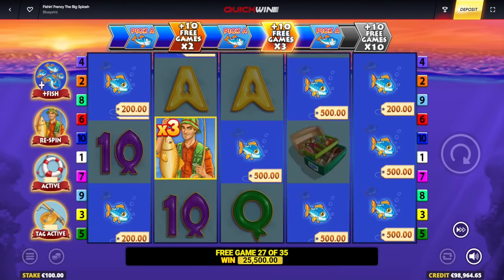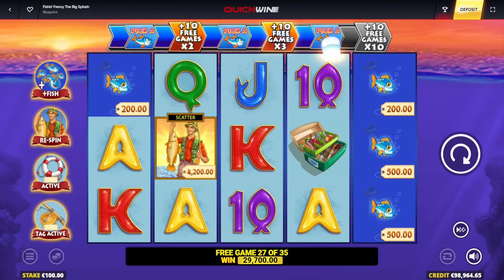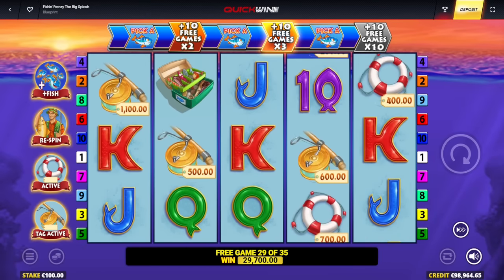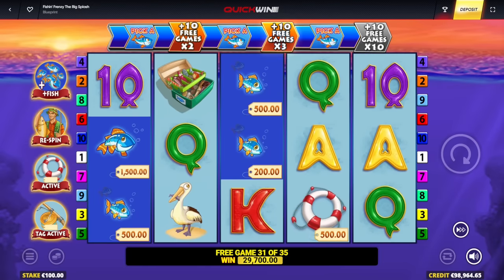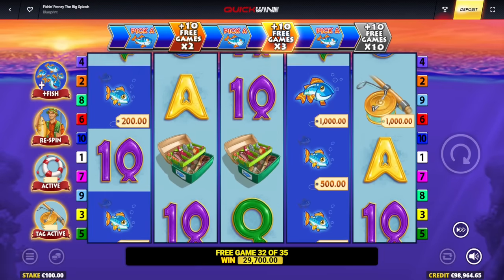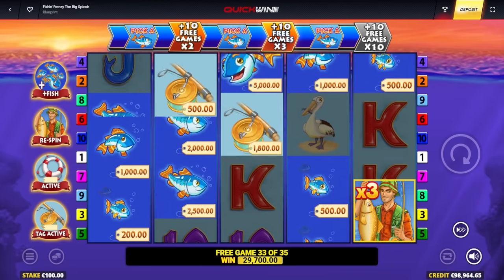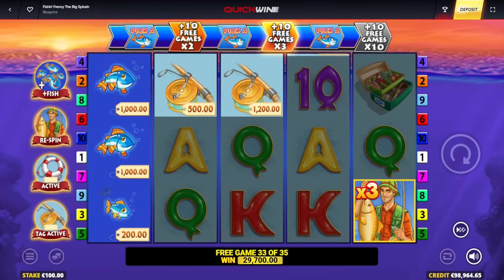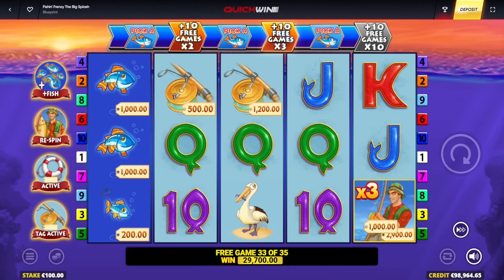This might be the biggest record win you ever saw on Fishing Frenzy Big Splash. Five more spins — don't you dare. Do it! 10x level up! 10x multiplier level — first time ever on Fishing Frenzy Big Splash! I was getting worried for a second. Look at how much money that's gonna pay — record win, guys! Even if I drop like one collector, I got a respin feature on level 10. This is insanely good. 11,000 euro on the fisherman!